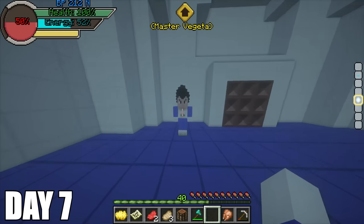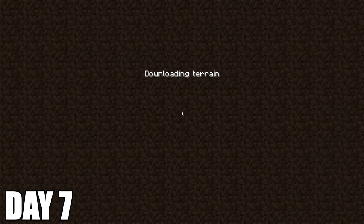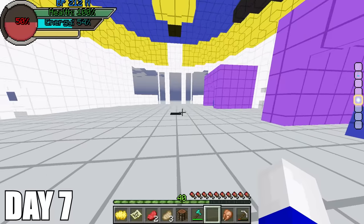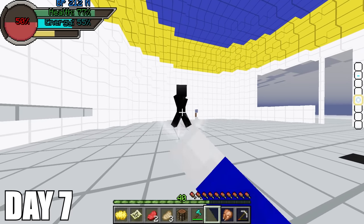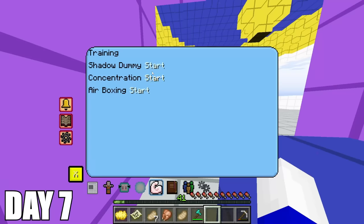They all pretty much told me the same thing, so I just went towards the Hyperbolic Time Chamber and I see Vegeta and Trunks there. I then see the entrance of the Hyperbolic Time Chamber and enter to start training for a little bit. I tried moving but the gravity was too strong in here and I could barely move. I then started training with the Shadow Dummy for a little bit and just kept punching him. I realized I was going to go low on food, so I decided to go hunting for a little, then came back to train for the rest of the day.